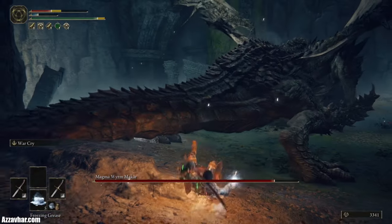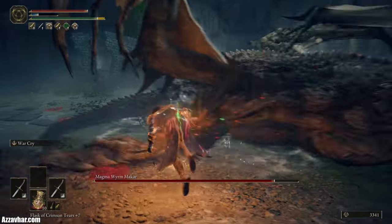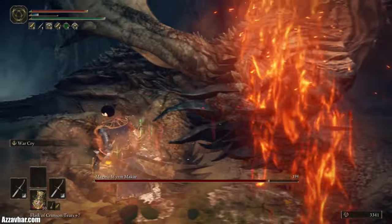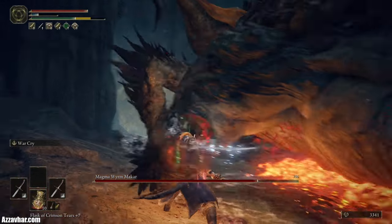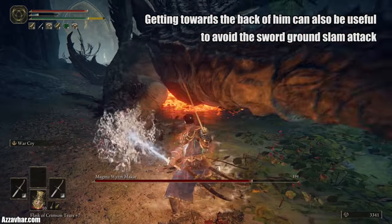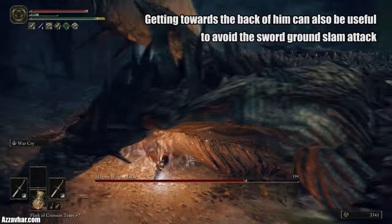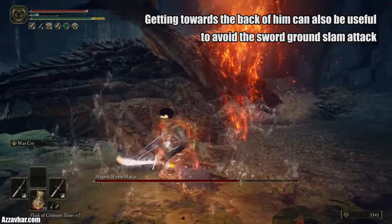Watch out for that attack — there's quite a delay on it, it's tricky to dodge. You can also use the kite shield to block it. Staying by these legs, for the sideways spew head to the opposite side; get a few strikes in when he does the ground pound.